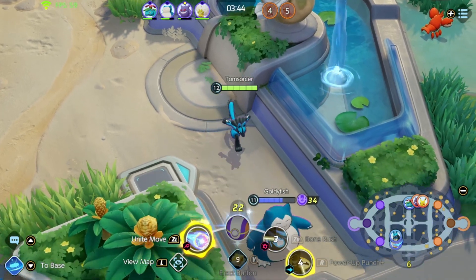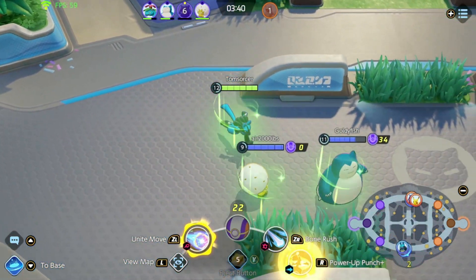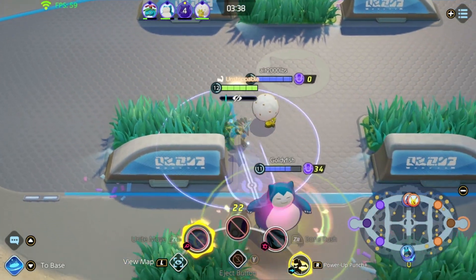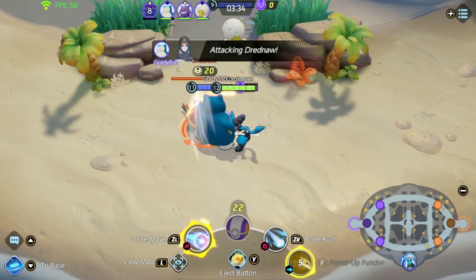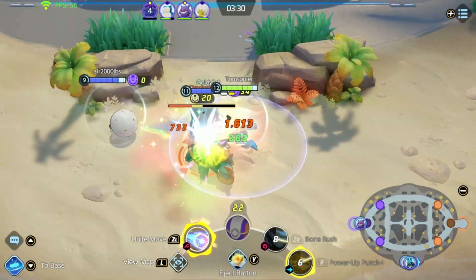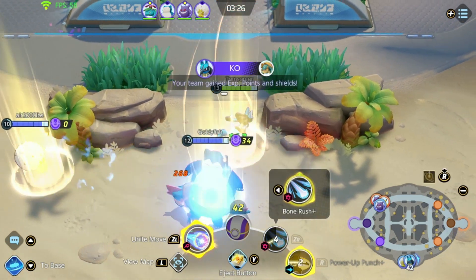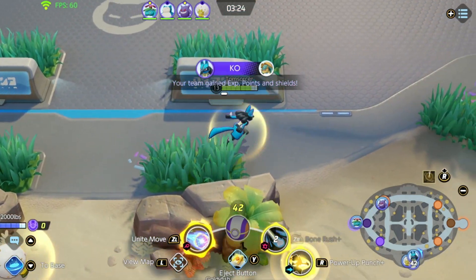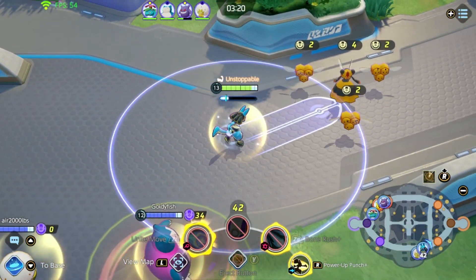So no game is truly over until Zapdos is taken. Even if you're incredibly behind, capturing Zapdos will allow you to win the game on the spot. This also creates a lot of strategies around denying Zapdos or trying to hard force Zapdos when from behind while saving your ultimate. As you can see, there's a lot of nuance that goes into the game, and I'm talking about this so much because I believe a lot of people are going to think this game is incredibly simple. While it is simple on the surface, there's a lot that goes into it.